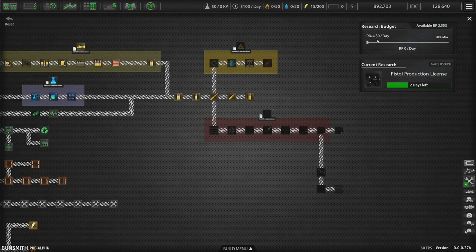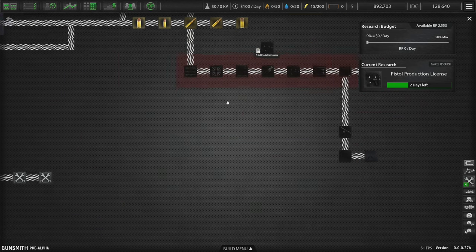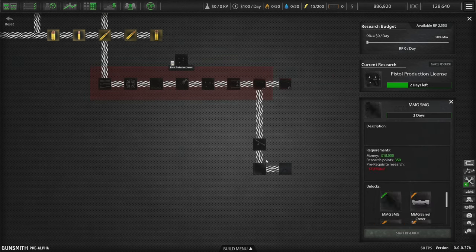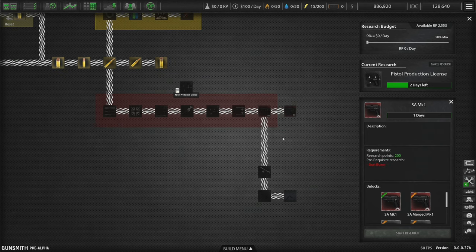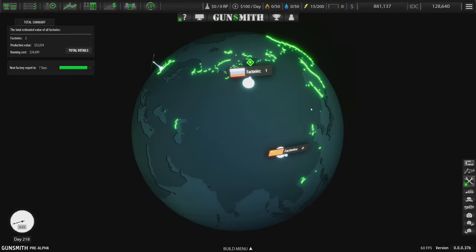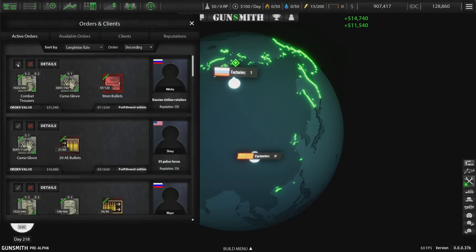We have 2,500 RP so there's zero reason to research anymore - I left that research way too long, I'm pretty much done with the tech tree. We can get our explosives license after this. Getting our pistol production license will unlock the SA Mark One, then the SA Mark Two, then the ST9 pistol, the MMG SMG, and finally the Rifle Mark One. We'll start by producing Mark One pistols and try to scale from there. The orders for guns are very high value so it offsets the machinery costs once you get set up.